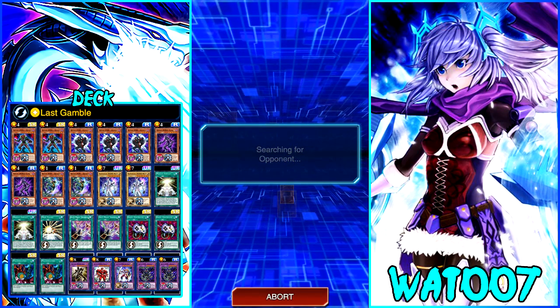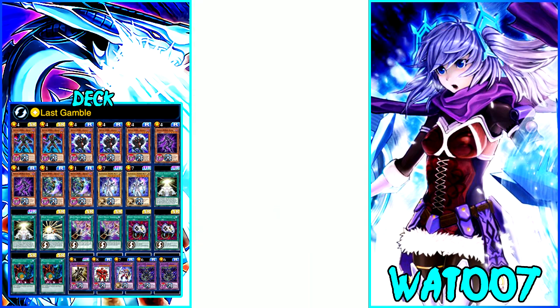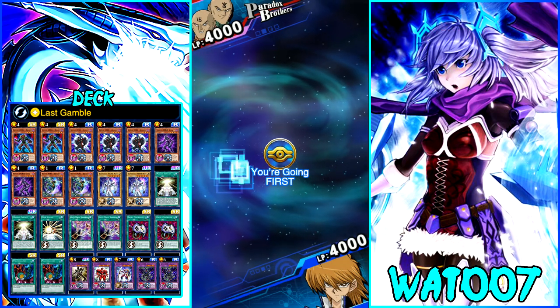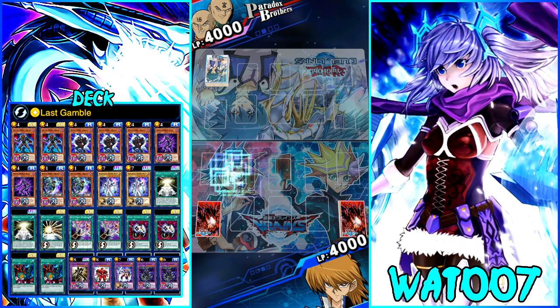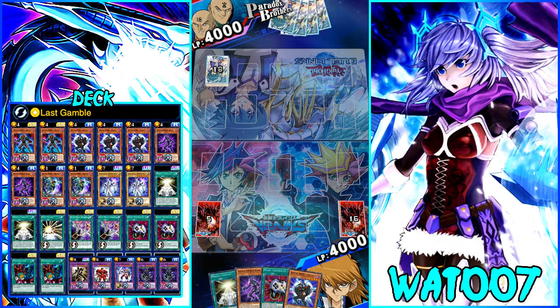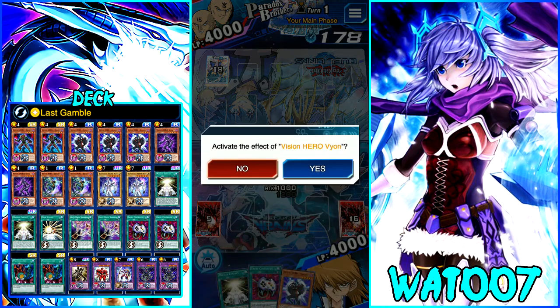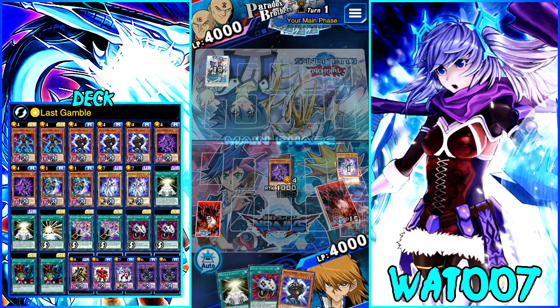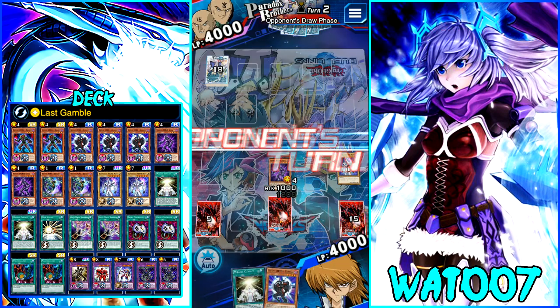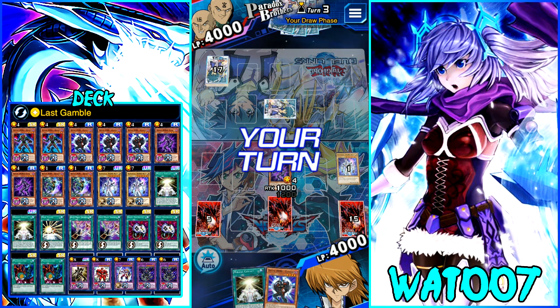Let's get into another duel. Next opponent is Nails — please don't play some meta, let's just have a fun casual duel. Going first. We have an interesting hand. I want to send Neos to the grave and we're not going to search for Poly just yet, since we have Miracle Contact in hand already. If this guy spams the board, Miracle Contact helps — Neos Knight can attack twice per turn, 2500 attack, bam bam. Not bad.